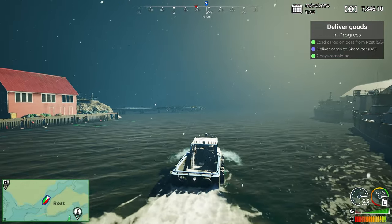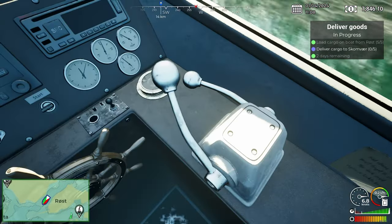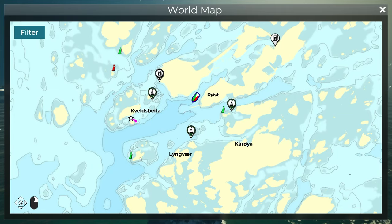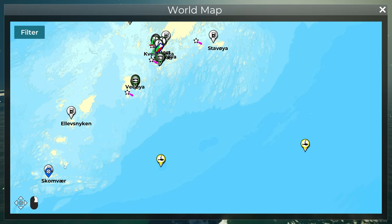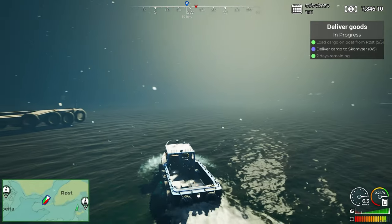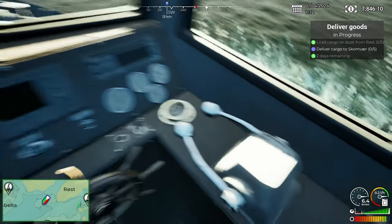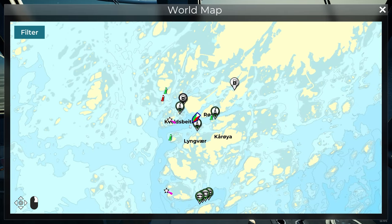There's still some things to sort out. The throttle — I'm sure both need to be forward at all times. All the way down there — holy shit, that is a long way especially since this boat really doesn't go that quickly. I genuinely think our little rowboat was faster. We're going to be here forever — I should not have picked this mission.